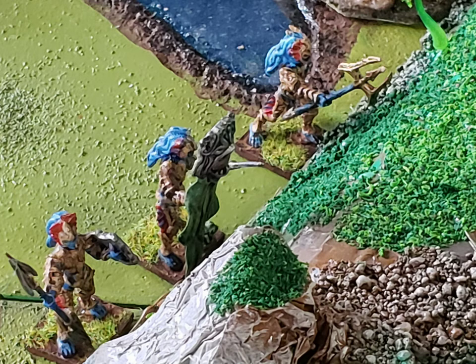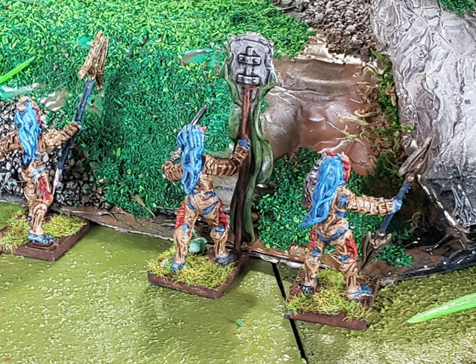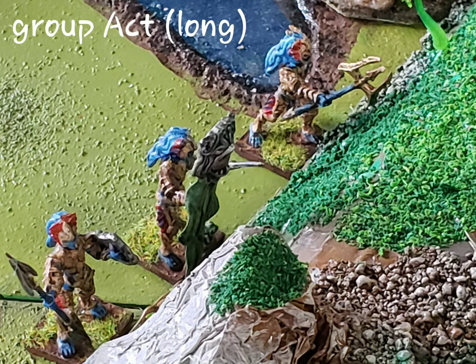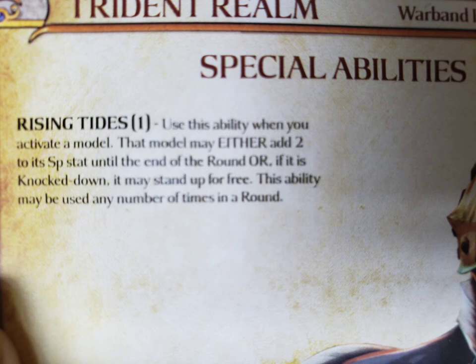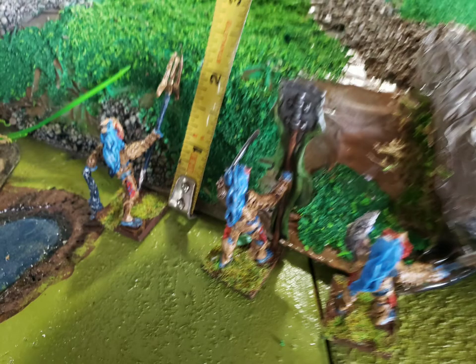The first action: the Trident Realm performs a group movement using one power point. You can spend power on various things throughout the game, and they have just enough to reach the base of the hill. This is a group action, which is a long action — meaning no other actions can be taken that turn. You can do one long action or two short actions per turn. We also noted the Basilians' special ability Iron Resolve and the Trident Realm's Rising Tides ability, though we're sure we forgot some of these throughout the game.